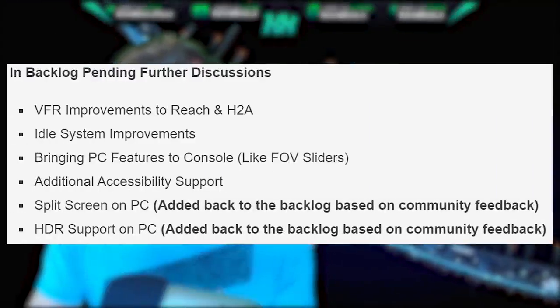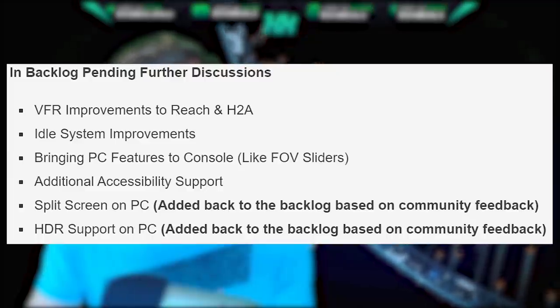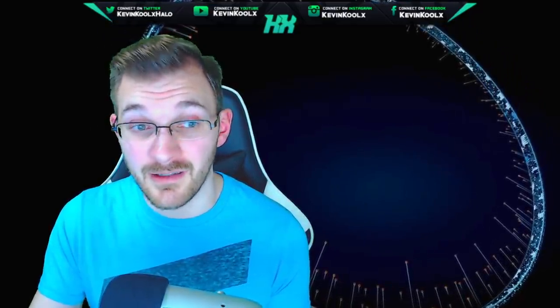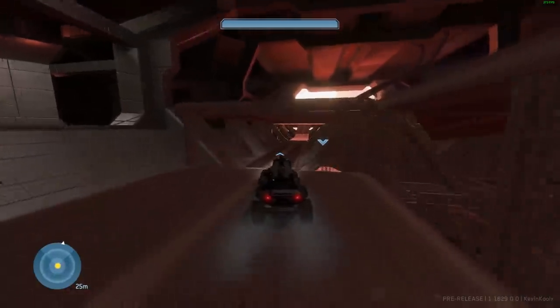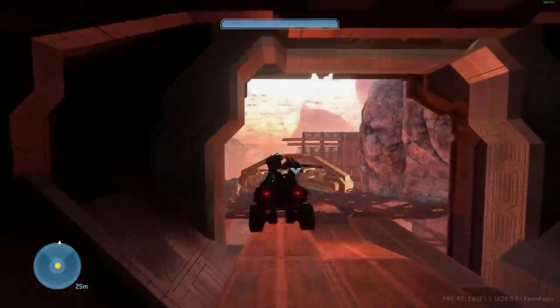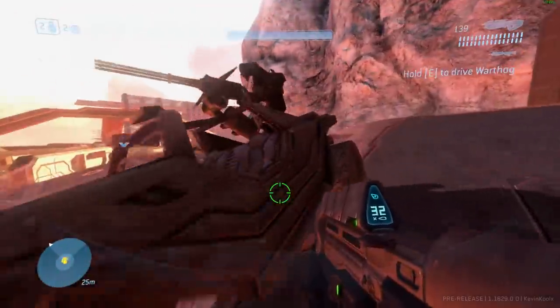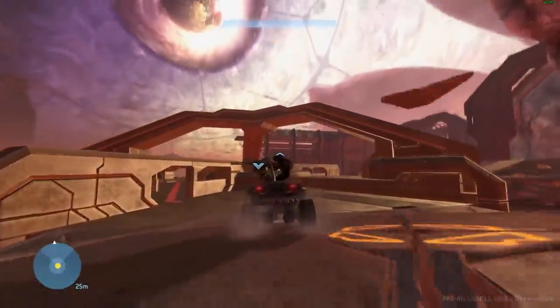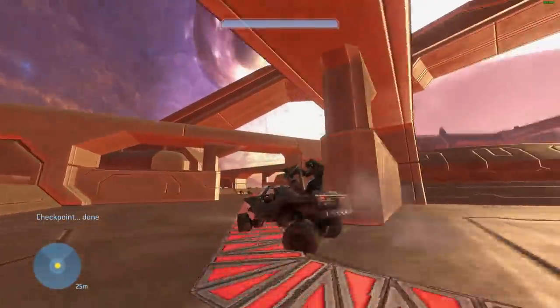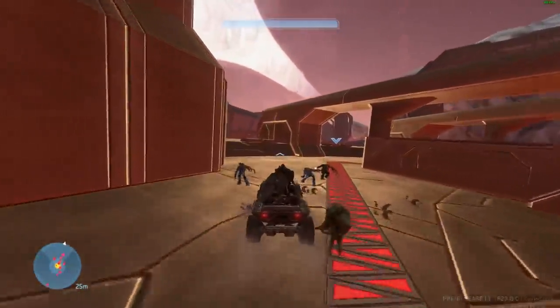For the backlog, we have: variable frame rate improvements for Halo Reach and Halo 2 Anniversary, idle system improvements, bringing PC features to console like FOV sliders, additional accessibility support, split screen for PC, and HDR support for PC. The backlog is stuff they know people want but aren't currently working on. Variable frame rate is trickier for Reach and Halo 2 Anniversary than for Halo 3. I'd recommend locking your frames at 60 FPS on those games for now. FOV sliders on console probably won't come until all games are released on PC, maybe within six months after.